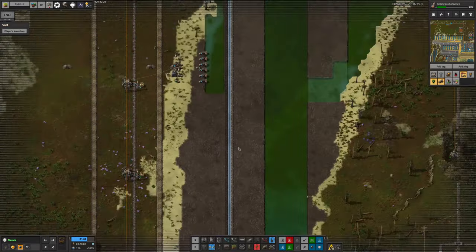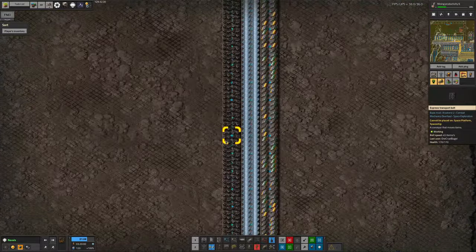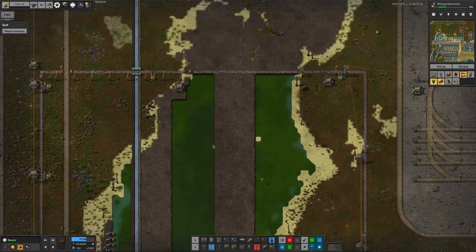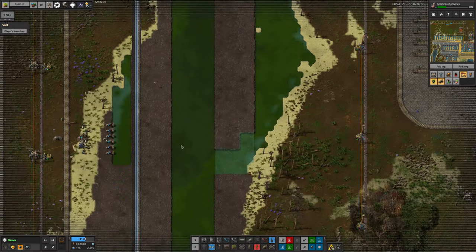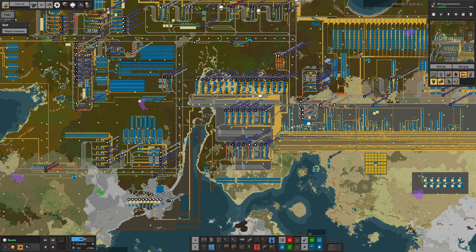The belts down here — we think a blue belt should be plenty to keep all those systems supplied. If not, we'll put in an additional belt, but it'll probably be okay. There's a decent amount of space down here for all these belts to come through. We've put down lots of landfill since we've got loads of it, and we need to extend this a little bit further down at the bottom.